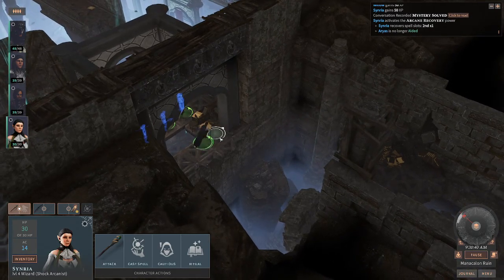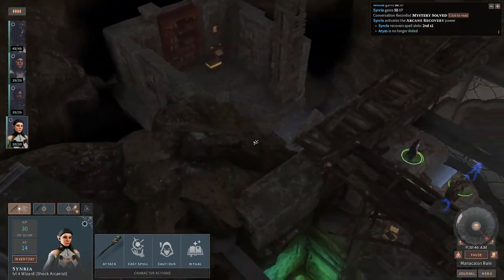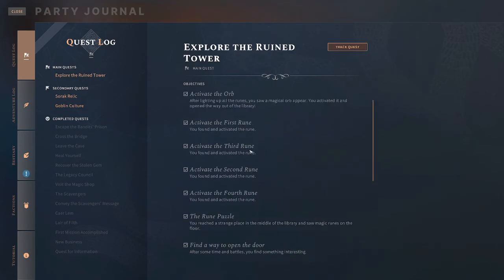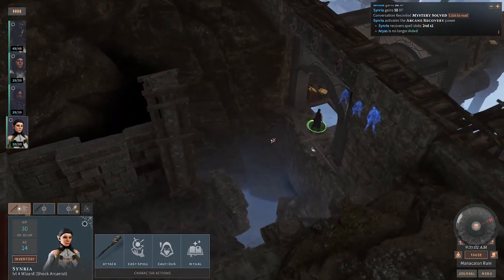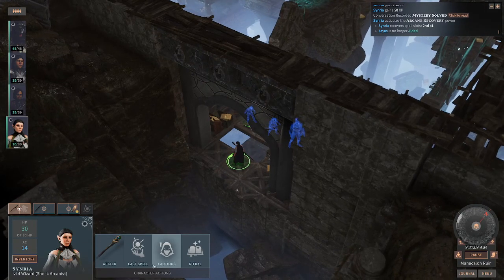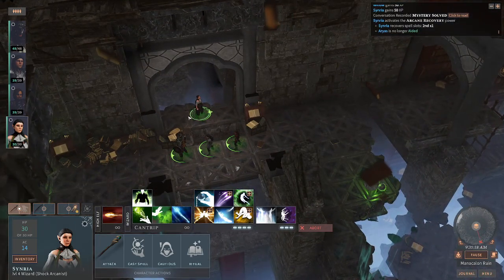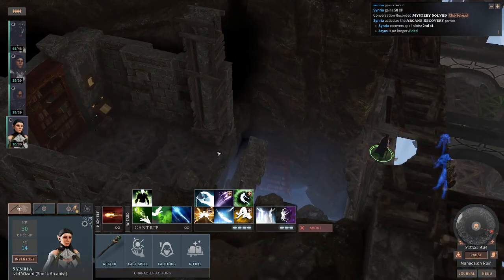I experienced this myself yesterday trying to get to this chest, specifically this chest in the Explore the Ruined Tower quest, when you go into this big library. This is exactly the spot where people have been reported having issues. Some say you need a combination of Spider Climb and Misty Step, and some players say it's sufficient with a jump from your most athletic party member.